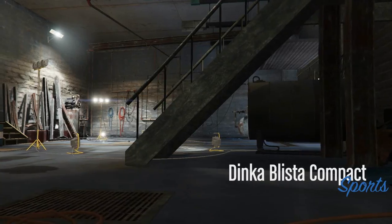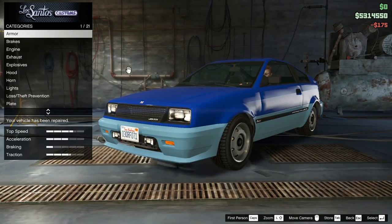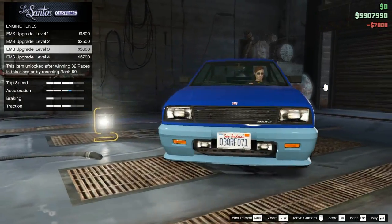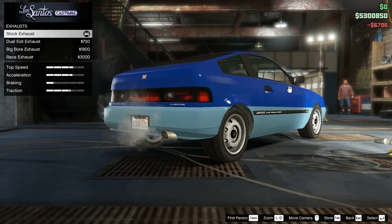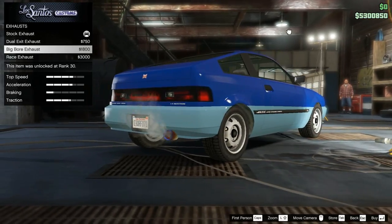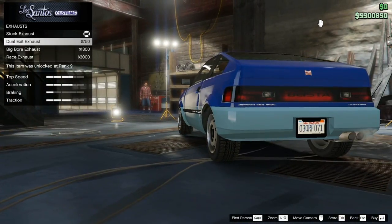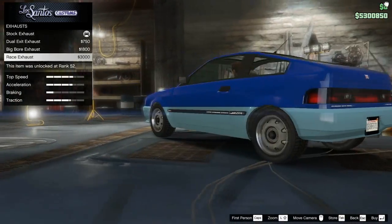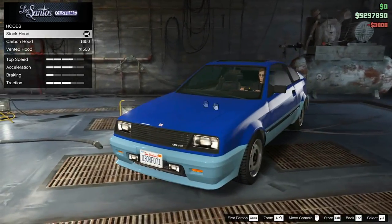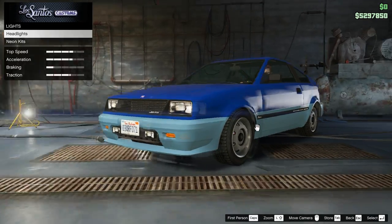Let's see what we've got — the best mechanic in LS for you. This is my very first time checking out the mods fully because I've never had this car before. For exhaust options we've got the stock one, the dual — oh, that makes it look a lot better — big bore for a rice look, and a race exhaust which is a little more rice. I'll jump on the bandwagon and go for the giant fart can race exhaust like everybody does. Hood options: a carbon hood and a vented hood — I want to go for the carbon vented.